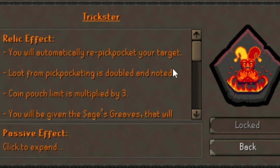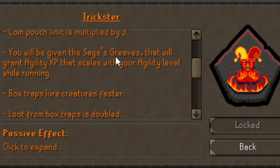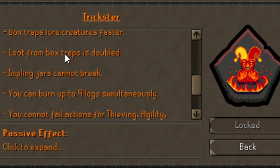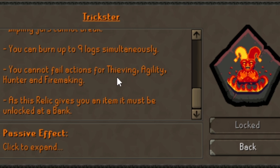The Trickster relic allows us to automatically re-pickpocket our target. Pickpocketing is doubled, coin pouch limit is multiplied by three. We get the Sage's Greaves that grant agility XP while running. Box traps get creatures faster, and loot from box traps is doubled. We can burn nine logs simultaneously. And importantly, you cannot fail actions for thieving, agility, hunter, or firemaking.